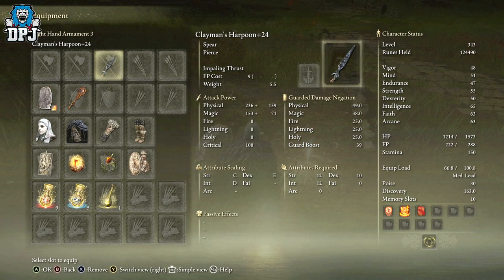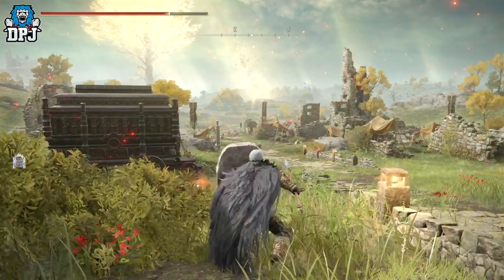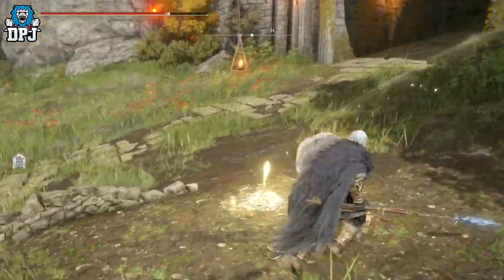The shield and the pike work great together because when you're blocking you can always use the pike and block at the same time — that's the main reason we're using spears. You don't have to do that though; you can just stand there and plunge and still do damage.